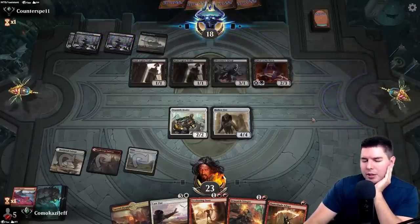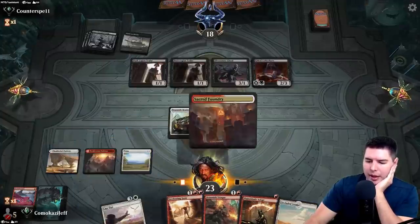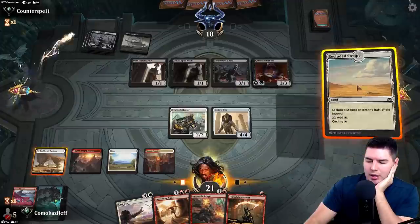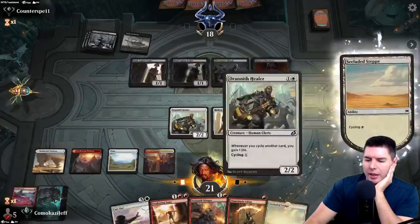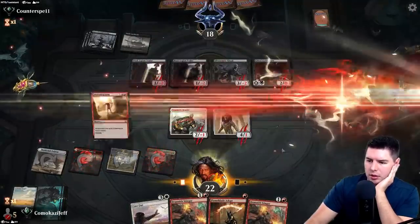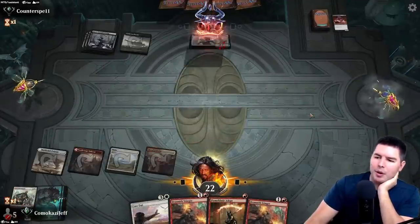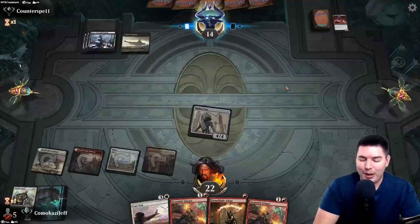Sweltering Suns seems pretty decent here. Let's make sure we have red mana and cycle one now so we can gain the life and then cast Sweltering Suns — a somewhat one-sided board wipe. Down to 14, past the turn, and I'm liking this deck.